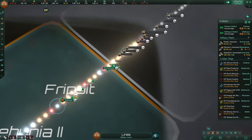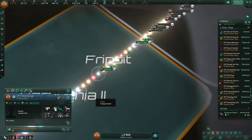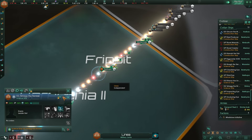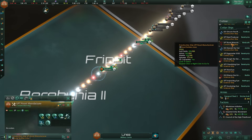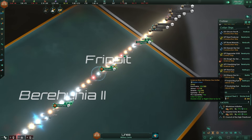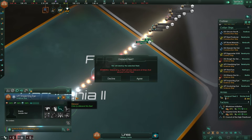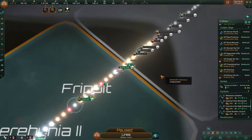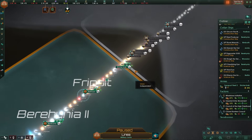Integrating another empire means you end up with tons of science ships you have no use for - and they all have upkeep costs. You need to manually remove every single one, which is not helpful. I'm also currently under attack by pirates. We're about to go to war again because the Line must grow.